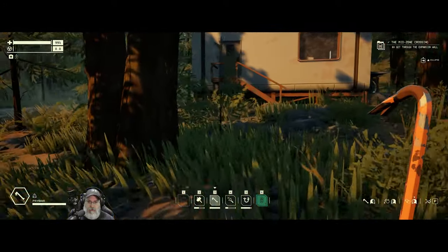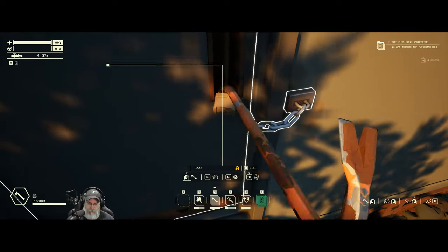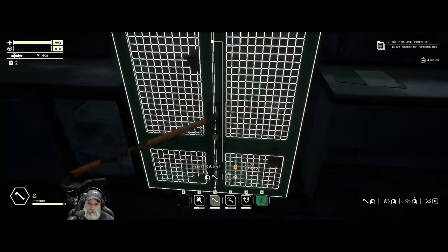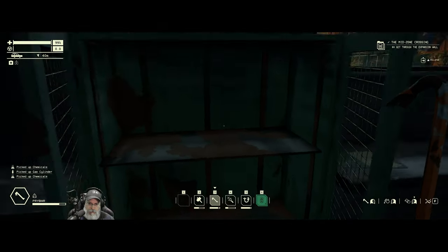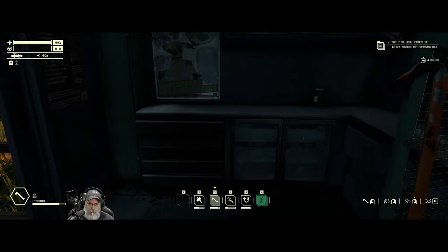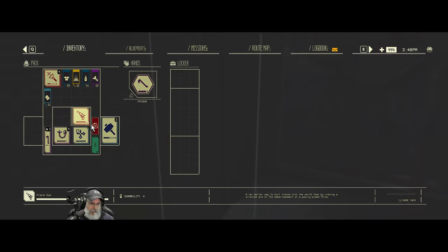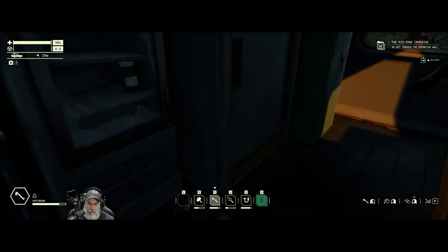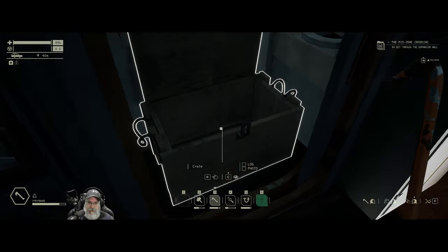Let's do this building first, and then we'll get the anchor power. Hopefully we can get at least one thing of plastic out of here. Still no plastic. There are a couple of things I could scrap if I could get some plastic.